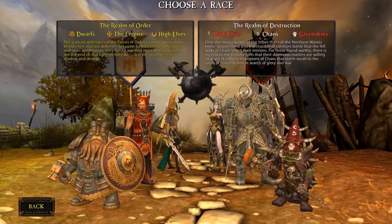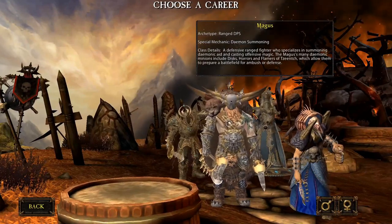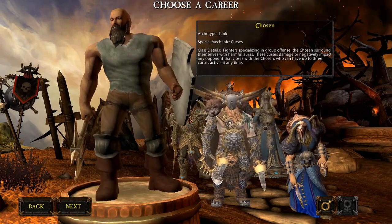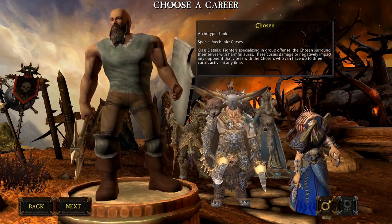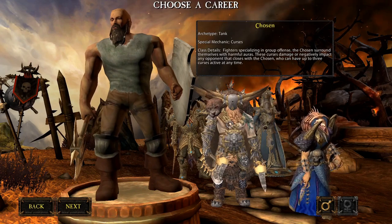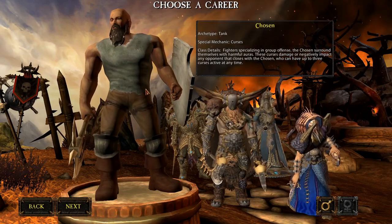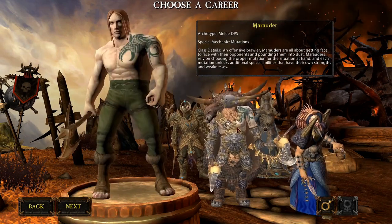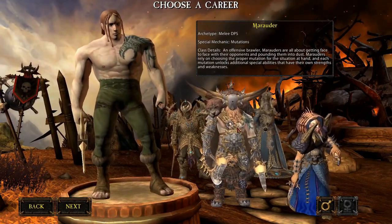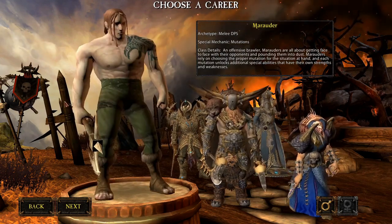The second race for the Realm of Destruction is Chaos. Every race consists of the same four archetypes. The Chosen is the tank for the Chaos race — he can be played with a sword and shield or a two-handed weapon for a more aggressive DPS profile. He uses auras that surround him and can deal damage along with other skills. The Marauder is the melee DPS for Chaos, with a unique mechanic allowing him to change his arm through mutations, giving him a series of different abilities useful across a lot of gameplay.